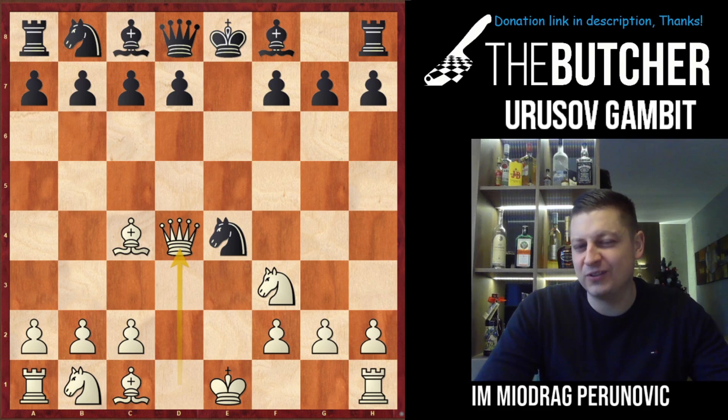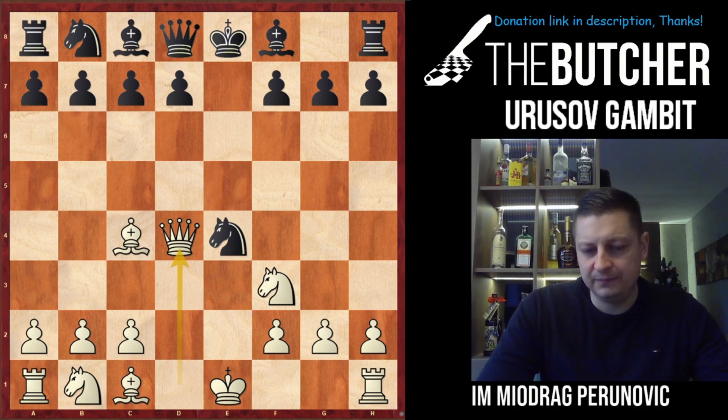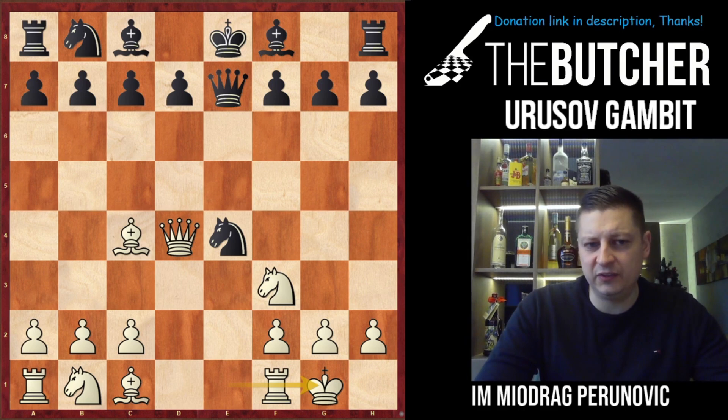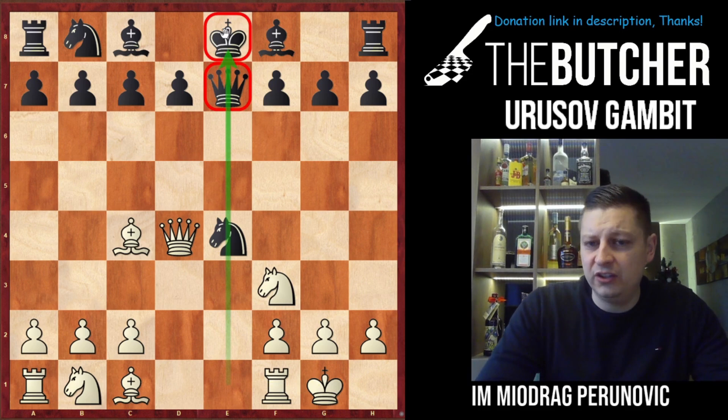After queen d4, they have to bring the knight back to f6 — they're kind of forced to do that if they don't want to lose on the spot. There is a big probability that after not doing so, White can bring the knight to d6. Or Black could play queen e7 — queen e7 is a better version. If they go with queen e7, you just castle. Whenever you see that your opponent has king and queen on the same file and that file is open, that's a great chance to finish them off almost on the spot.